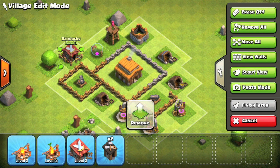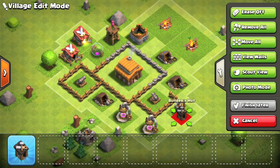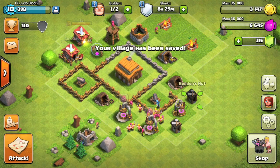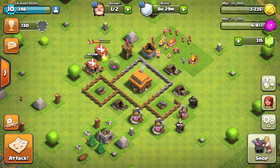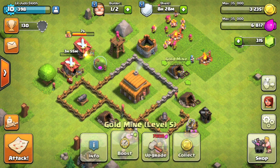At Town Hall 3 you unlock two small bombs. A good position for them would be next to the cannon on the right, in between the gold mine. Troops would be drawn into that cannon because the wall is not fully attached in that area and then there would be two hidden traps waiting for them. We'll unlock the mortar and bombs and everything for Town Hall 3 and then try to make something a little bit more strategic to help you guys out at this level.